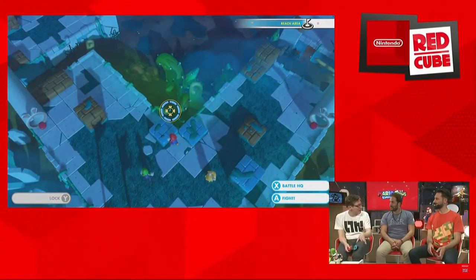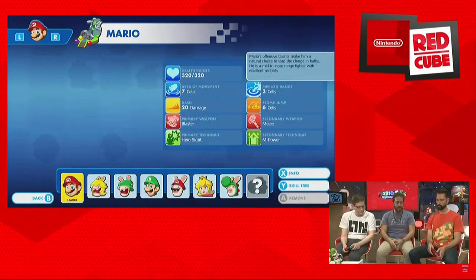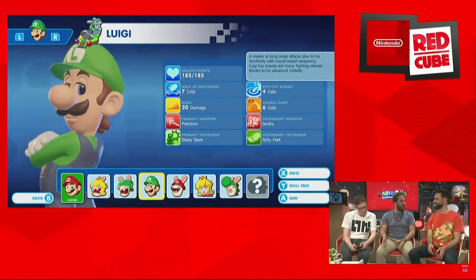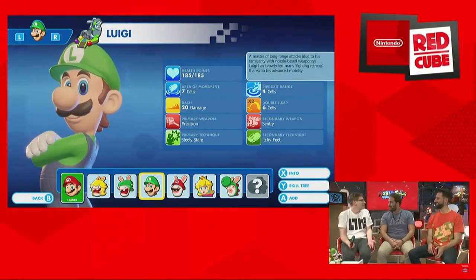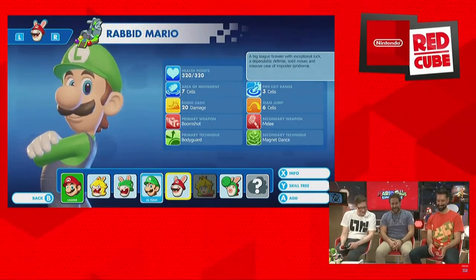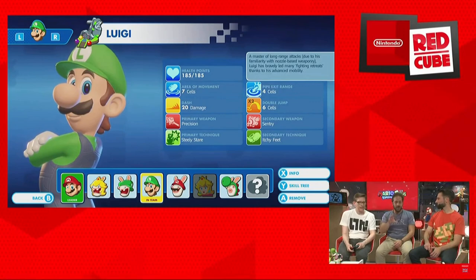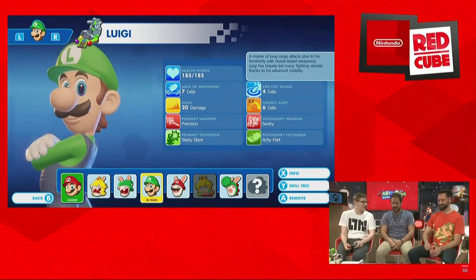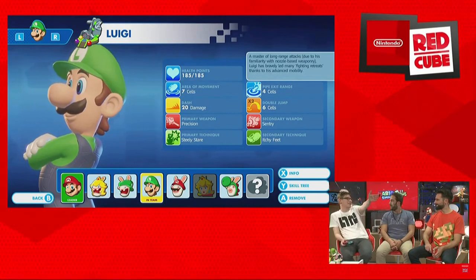First we go into the Battle HQ to prepare for battle. It's a reach objective so we'll try to focus on mobility. First we select our team - Mario is the leader and will always be in the team. There will always be a Rabbid as well - they are a little bit narcissistic and jealous, so it's important to have them represented. They need to provide the comic relief as well. Luigi is a very good choice on that map - he has a lot of mobility thanks to the double team jump, very high damage, but very low HP. So it's better to put him in a safe position - it actually sounds like Luigi.